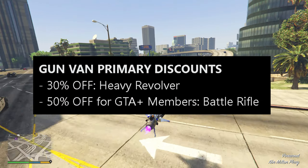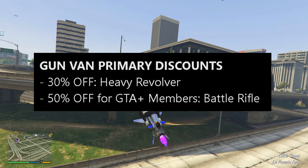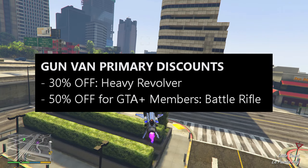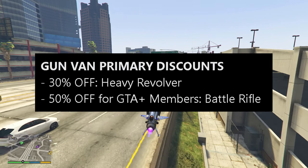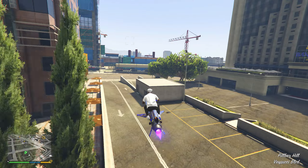For our final discount, we have the Gun Van primary discounts: 30% off the Heavy Revolver and 50% off the Battle Rifle for GTA Plus members. If you do not own the Heavy Revolver, I would recommend picking it up. If you can upgrade it to the Mark II Heavy Revolver, it will be very good.